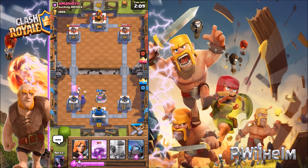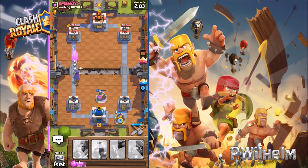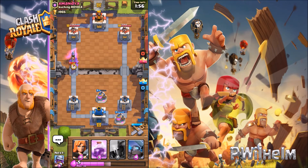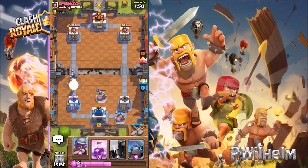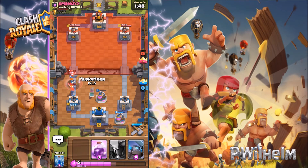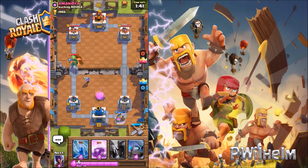Okay, my Pekka is destroyed, so I put my witch down. Let's see what's gonna happen — he's casting his Valkyrie and he's taking my witch out, so I'm also gonna put my Valkyrie down. My tower will hit his Valkyrie and his musketeer.